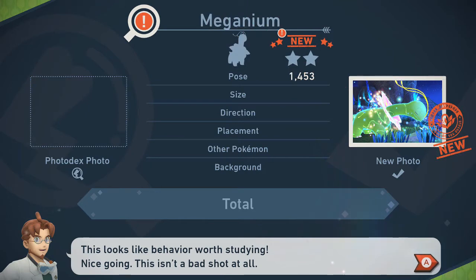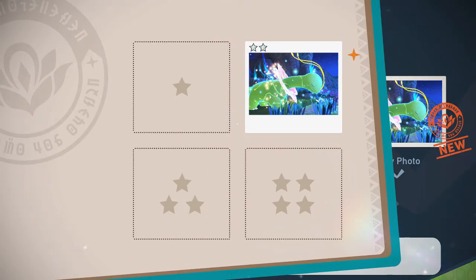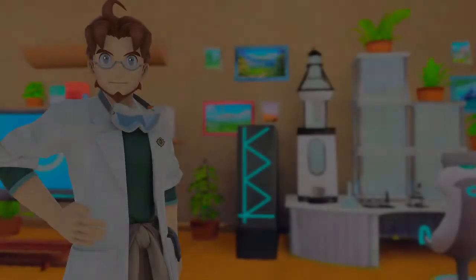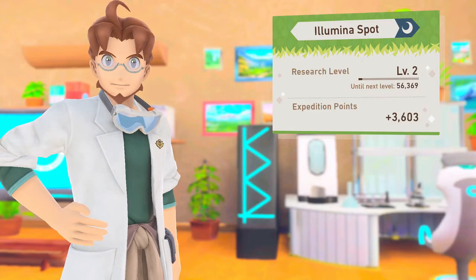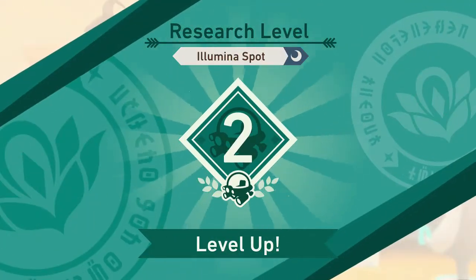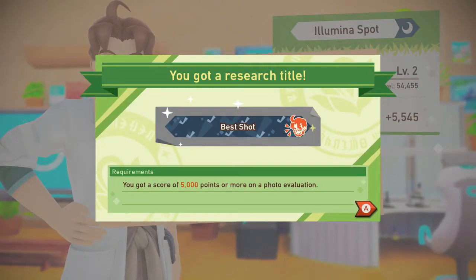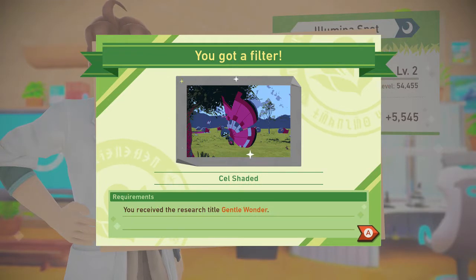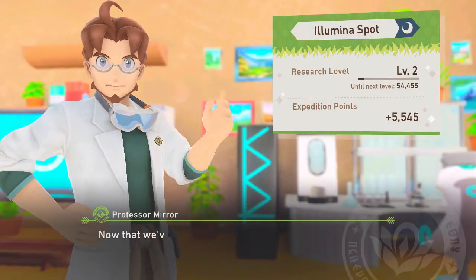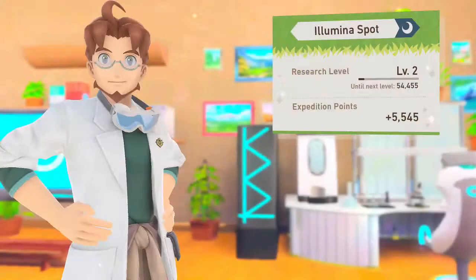Meganium — okay, look at that pose! Size, direction, placement, other Pokemon, background. Wow, nice placement. Good, I picked the right choice. Research level — how much did we get? So the score that you get is what the experience is — got it. Look at that, you've had a new stage in your research. Keep an eye out for the changes, no matter how small. A thousand points or more — Gentle Wonder research title. We got a filter — cel-shaded! That's cool. Now that we've got that Illumina Pokemon info, I've got something to report.